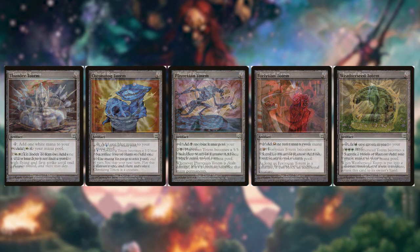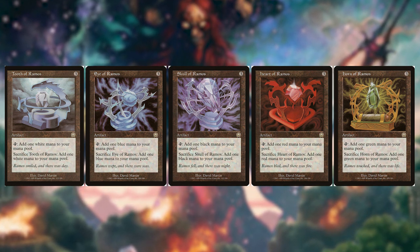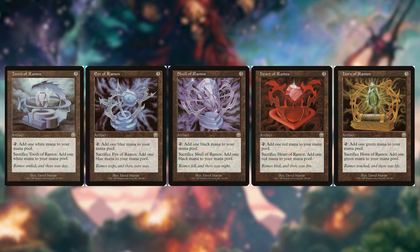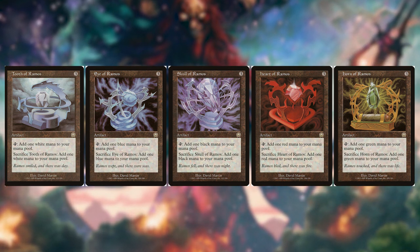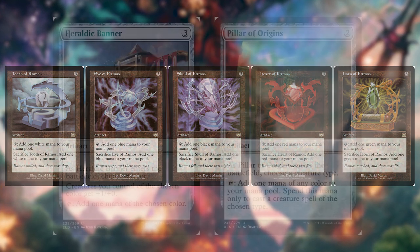Moving on to the Ramos Cycle, we can pay three and tap it for whatever one color of mana we need, but we can also sacrifice it to get one additional mana of the same color the card produces. For example, with Eye of Ramos, we pay three and tap it for one blue mana. We can also sacrifice it the same turn for another blue mana — so we pay three and get two blue mana. These are really sweet and can help us get that mana we need in a pinch.